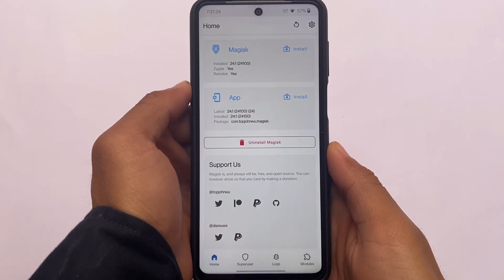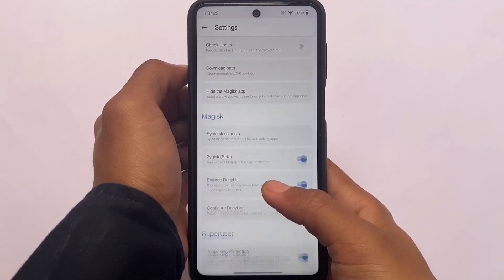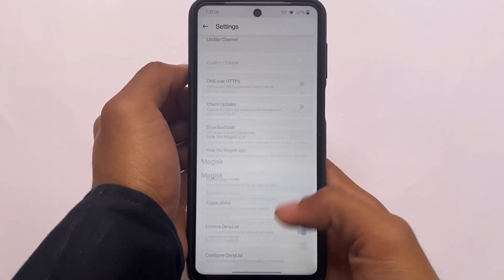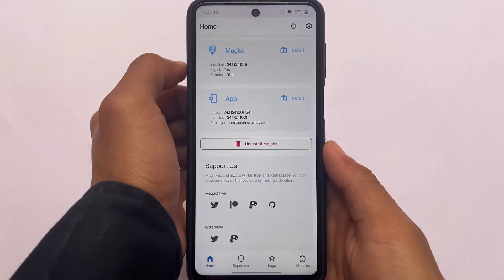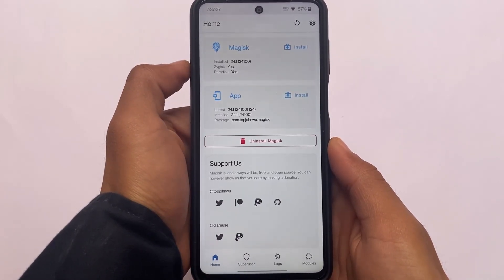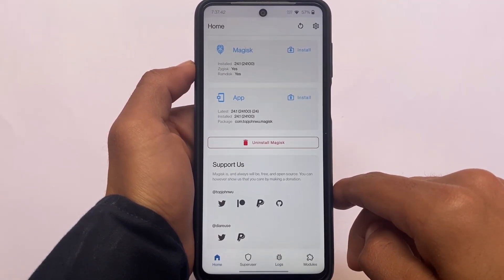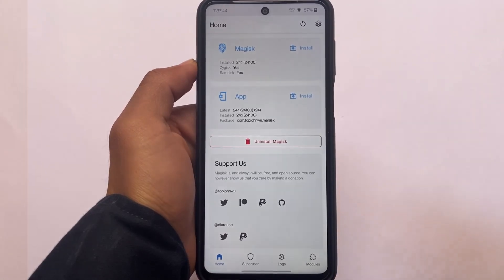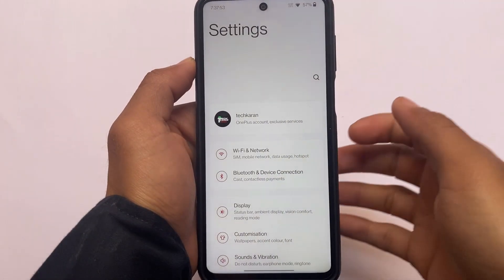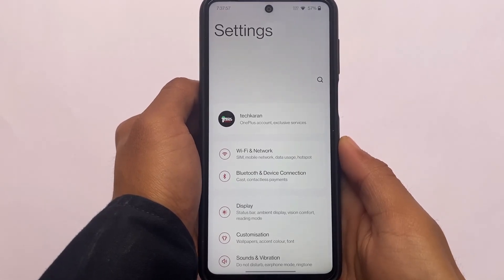I'll try to link that Safety Net video in the description. Zygisk is enabled, but Safety Net status was still having some issues, likely because of Magisk 24.1. Whether you have Magisk 23 or 24.1, something is included. Check the settings and features for more details.